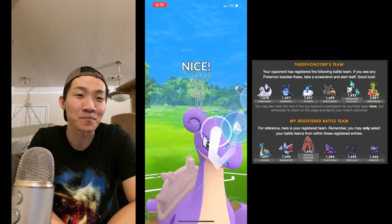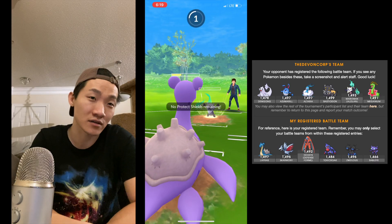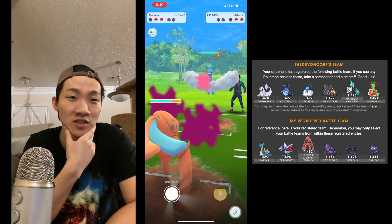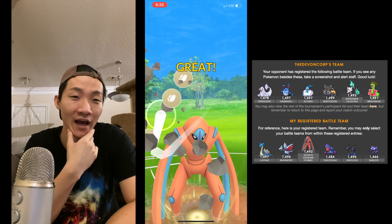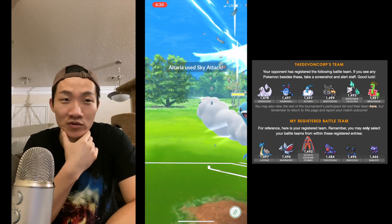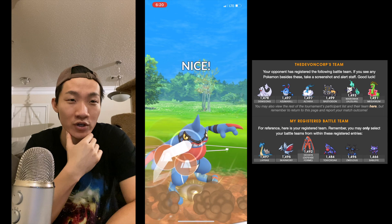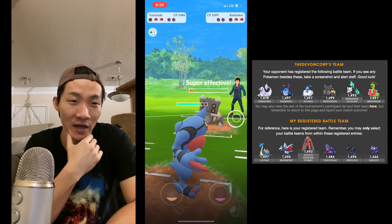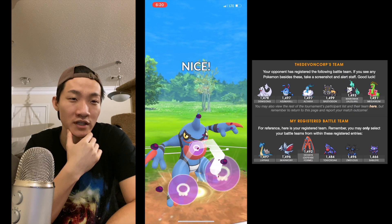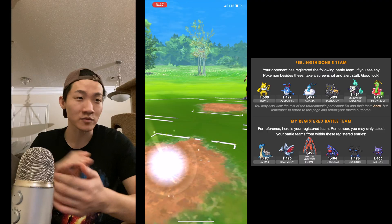He does get to Shadow Ball, and I lose switch advantage. But the biggest weakness Deoxys Defense has on his team is Alolan Marowak; after that it's Meganium, which isn't terrible. I have Toxicroak lined up well against Bastiodon in the back — great matchup. I'm able to get to a Sludge Bomb before Altaria gets to Sky Attack, or he's just trying to farm me down knowing I have a half-health Deoxys Defense in back. I wrap up round four.